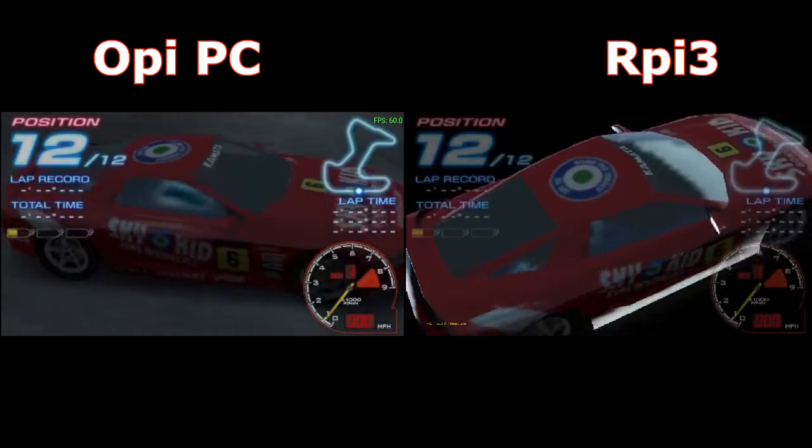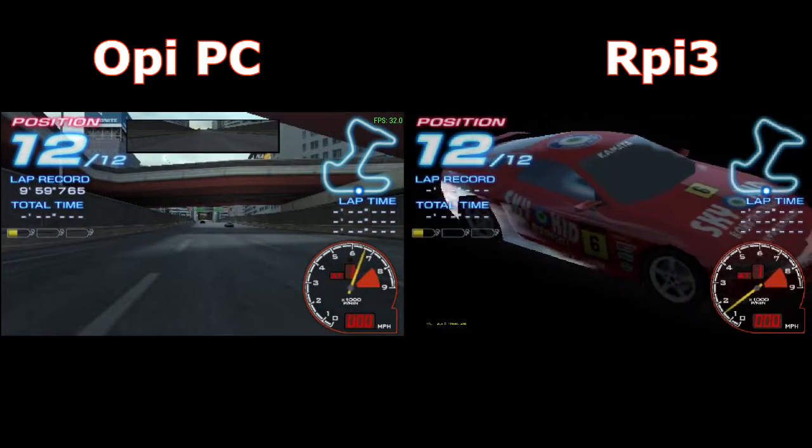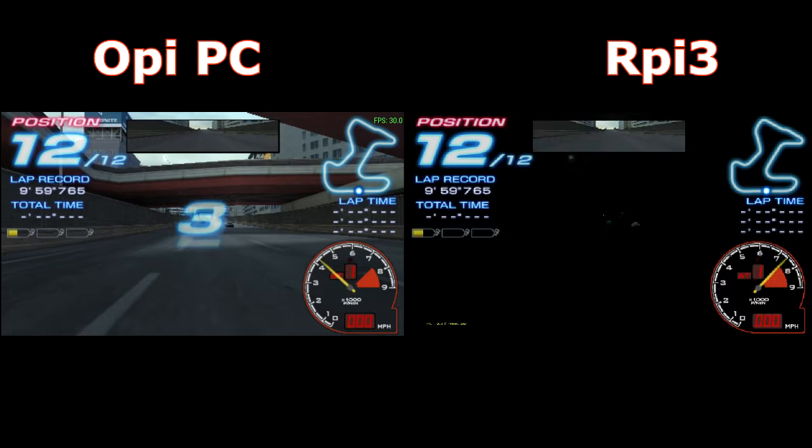Ridge Racer — faster and runs really, really well on the Orange Pi PC, especially the sound and music.